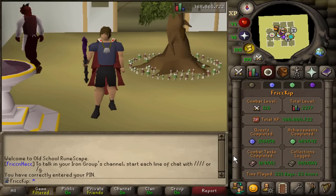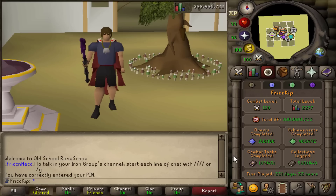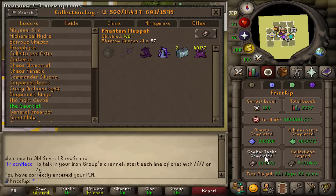Welcome back to another episode of the Duo Group Iron Man. In the last video, we finally achieved our goal of getting the Quest Cape on our Group Iron Man accounts, and after that, I tried out Phantom Muspah for the first time and got up to 57 KC.